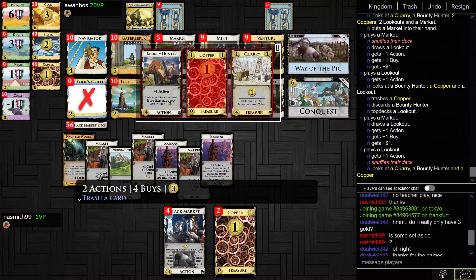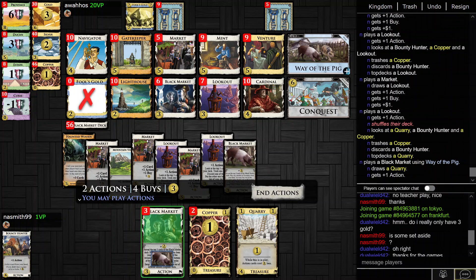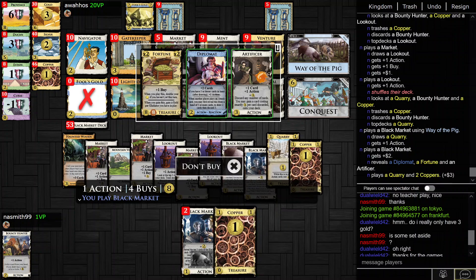There's still another Copper. I could grab this Fortune. Artificer and Diploma both look nice too, but I think Fortune's really good.